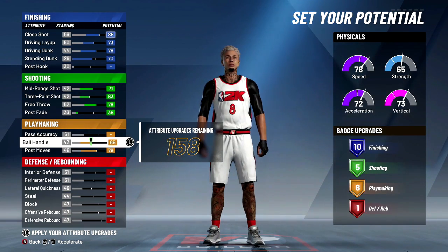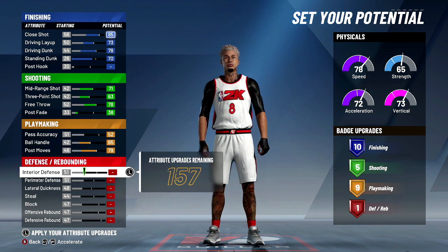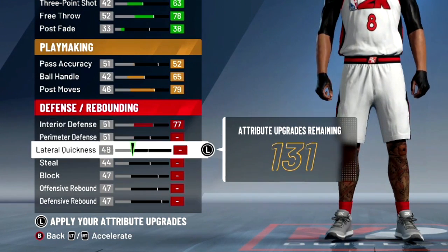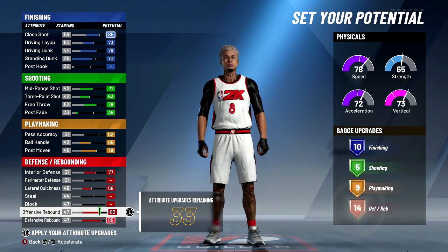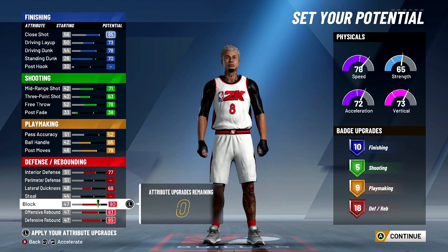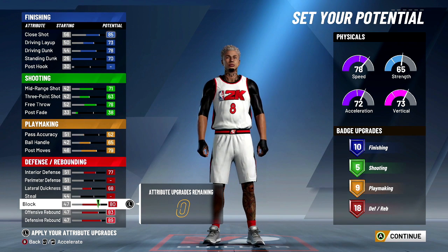Max your post moves, put this up one notch and you're going to get nine playmaking, then max interior defense, lateral, rebounding, and the rest are going to go on our block. So we're going to have an 80 block rating — that's before we mess with the height. We've got 10 finishing, five shooting, nine playmaking, and 18 defensive, which is a lot of defensive.